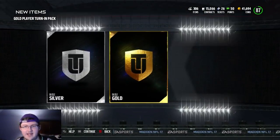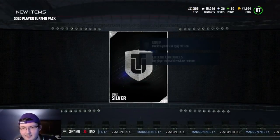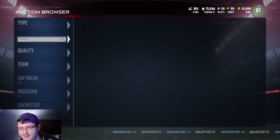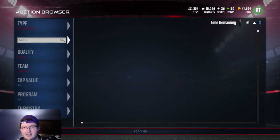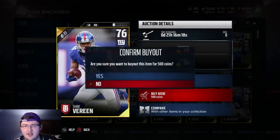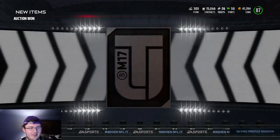There we go — we're back guys, we're back with the good pack luck again. I don't know why we were getting a lot of silvers back to back. It's whatever, we're still making our coins. It doesn't matter. Even if we get like five silvers twice back to back in order to lose coins — we're making coins every single time, no matter what. Very, very awesome time guys.